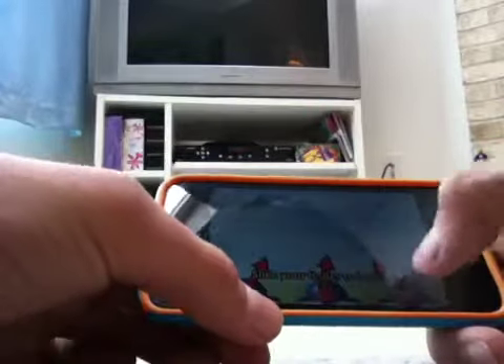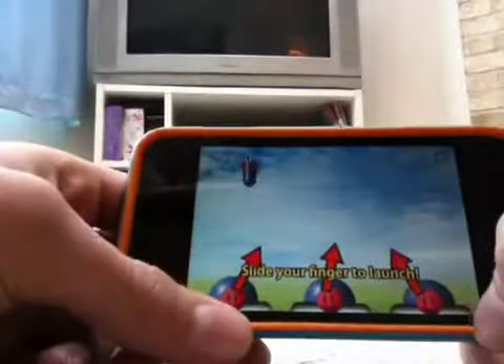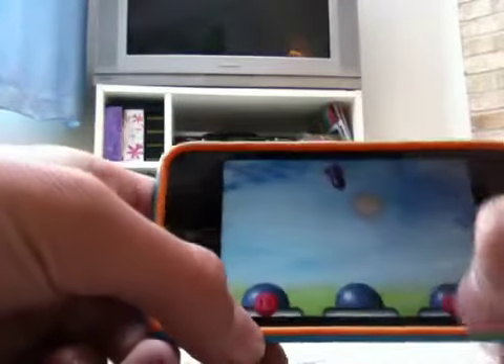Start Game — what you do is you have these Pappy's, they're called Pappy's, and you slide your finger to launch at these missiles that are coming at you. You slide and try to take down all the missiles that come.